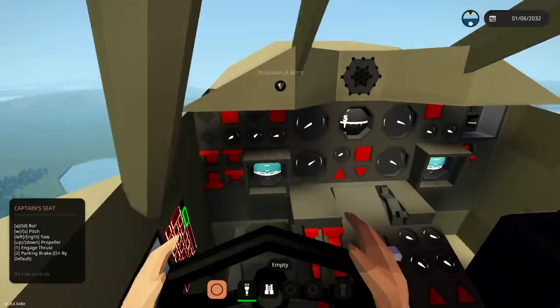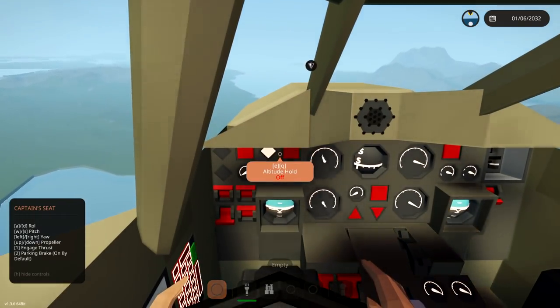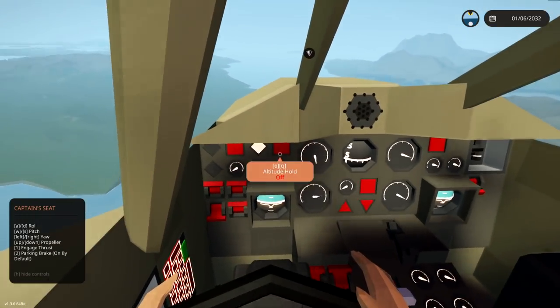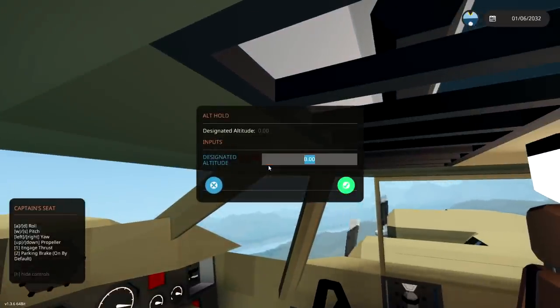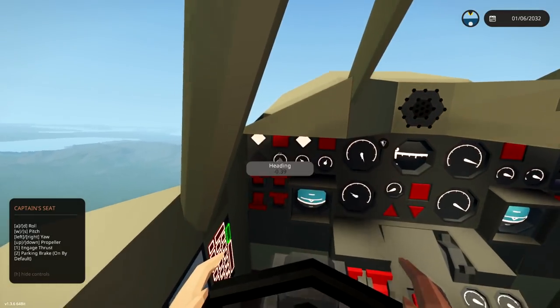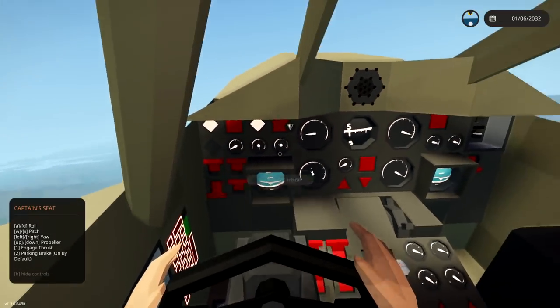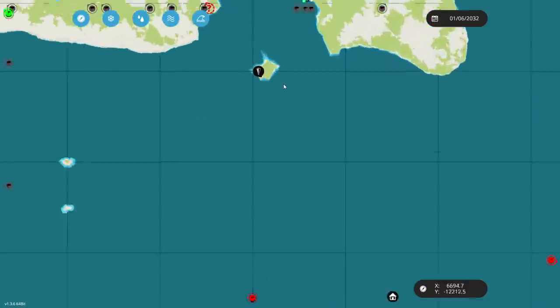Go ahead and set that as our destination. Our altitude hold — yes — we want this to be about 500. Go ahead and whack that on autopilot and we'll start heading in the right direction at the right altitude. That's gonna be awesome.